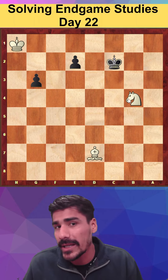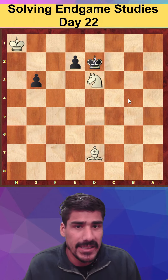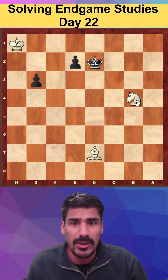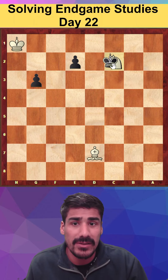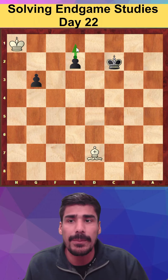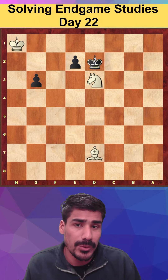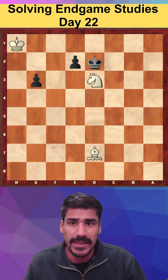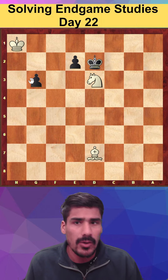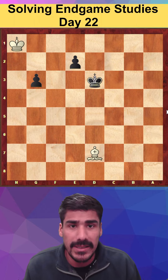We have to play knight to b4 — only move, check. If he goes here, now you have to play knight d3, the only move. Because if he goes knight c2, it's not working — after that he will just take and there is no way to stop the pawn, it will be a simple promotion. So we have to play knight d3. I'm threatening to stop the pawn, so if we take I can take with the knight and it's a draw.